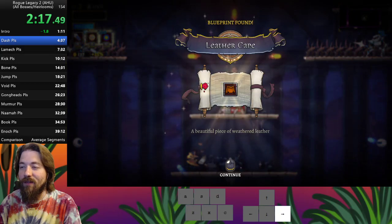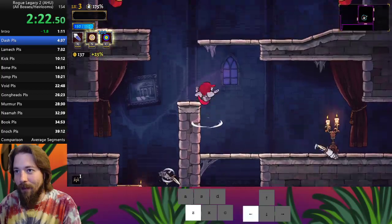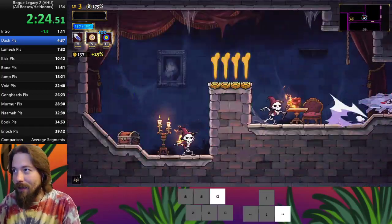I think that gives me invincibility frames, so I'm not going to take the damage here. And you can even see the fireball hit and disintegrate upon hitting my body — I didn't take damage.